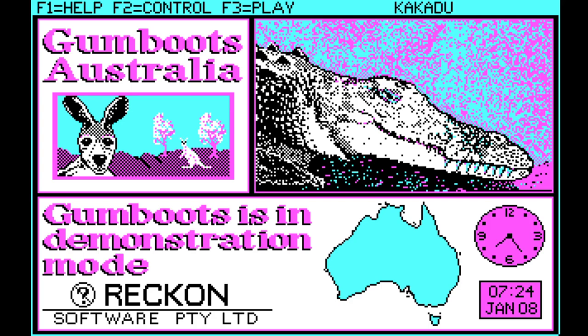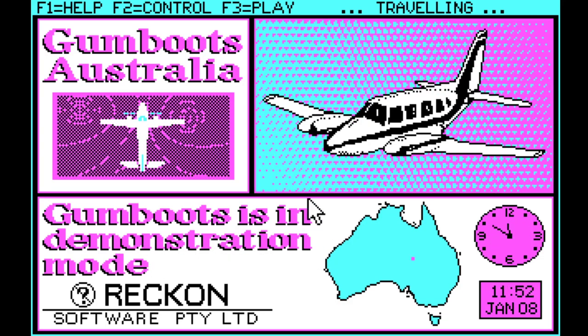And as you can see it's in glorious four color. We have pink, we have cyan, we have white and black — and that is it. So without further ado let's get into it.